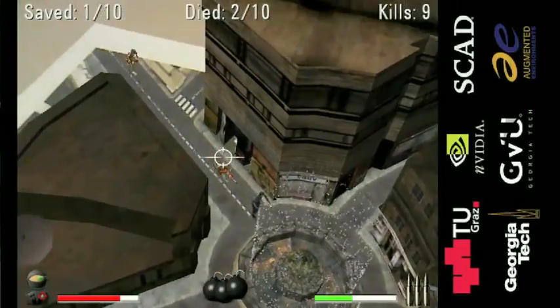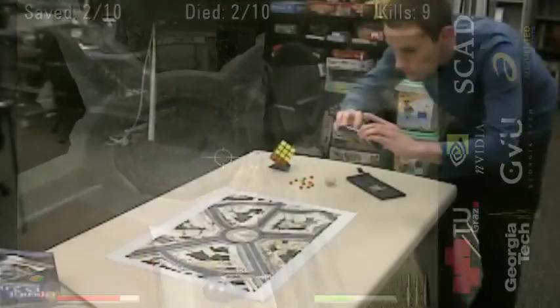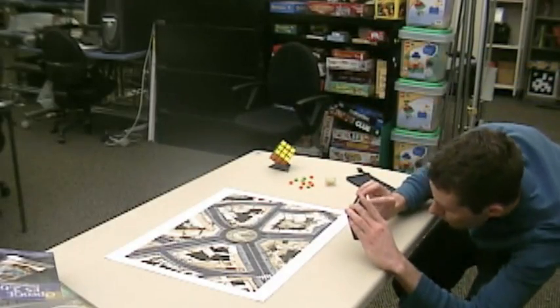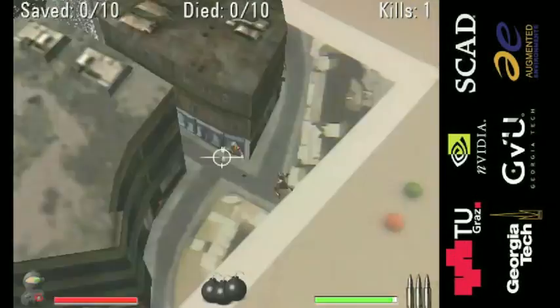Shooting zombies is fun, but we need a bit more purpose in life. That's where the civilians come in. There's a portal in the middle of the board that acts as a safe zone. The civilians will try to get to the portal to get out. Protect the civilians by killing all the zombies in their path.